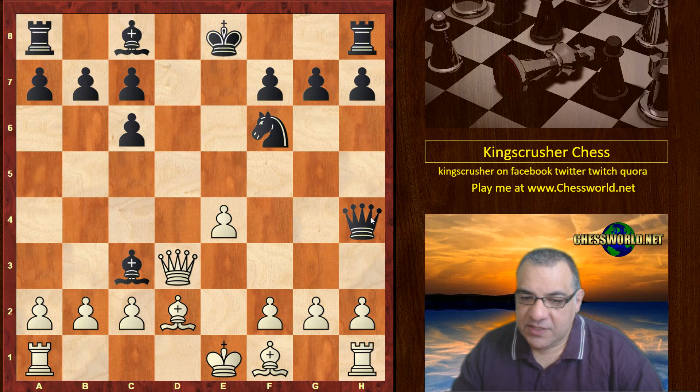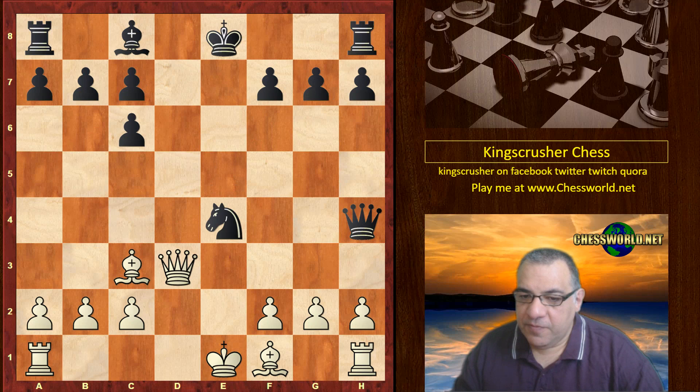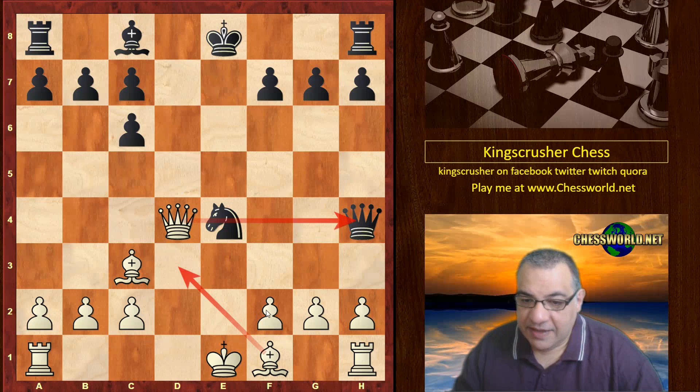It's probably unwise to play Queen takes e4 check because white emerges a little bit better there — black's pawns are fragmented and white has the Bishop pair. So black played Knight takes e4, and we have a nice move Queen d4, which pins the knight and quite critically protects f2 as well. Quite a clever move, Queen d4.